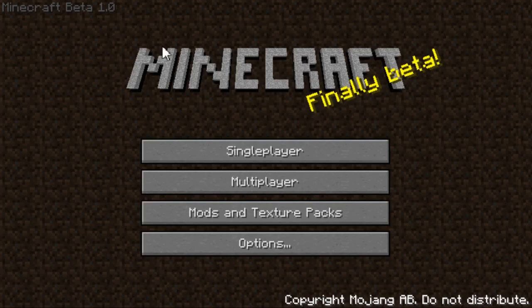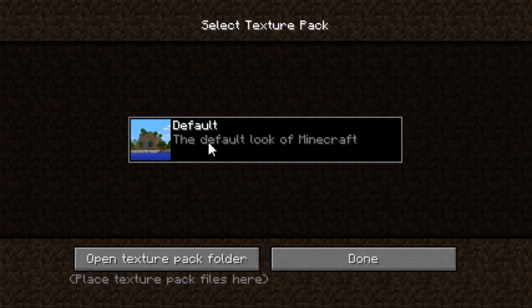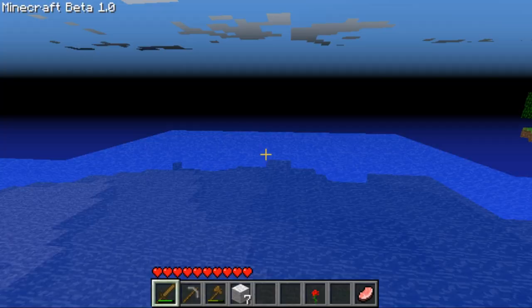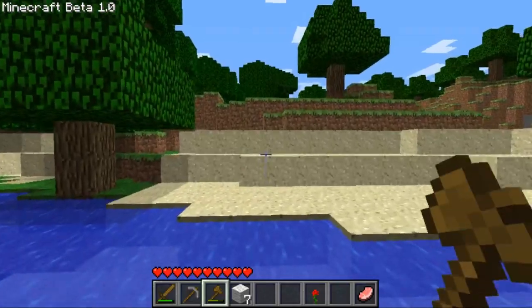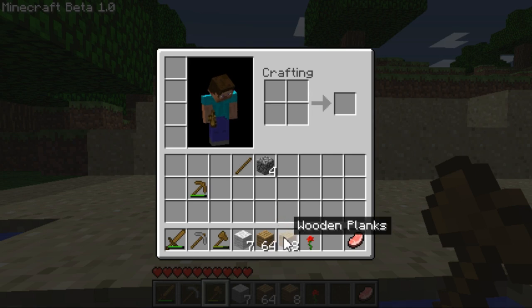Now we're at Beta 1.0. Finally, beta! Oh wait — can you go to Hypixel? I want to try that. I do have texture packs but it doesn't read them. Here's my original world from last time, so we're picking off from that in beta mode. The map changed because this is definitely not where I was last time. Can I shift-click now? Nope, still can't.